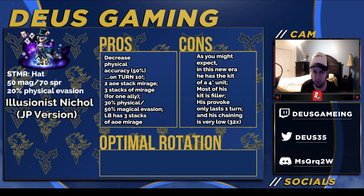The most interesting thing about him is he has on his limit burst three stacks of evasion mirage, which is completely new. But of course it's on his limit burst, so you can't really use it unless you're able to abuse it through some means, like entrust and all that kind of stuff. So three stacks of mirage is pretty good. I kind of want to test it if I ever get him, but I don't think I'm going to be getting him anytime soon.